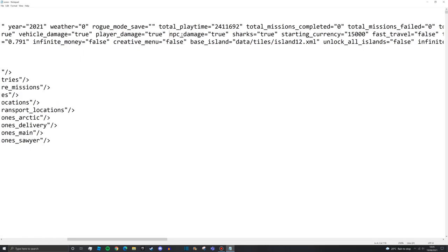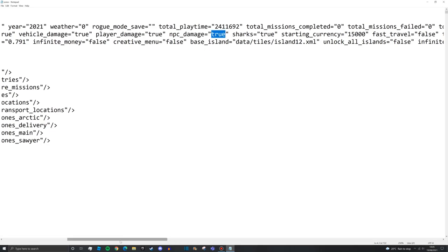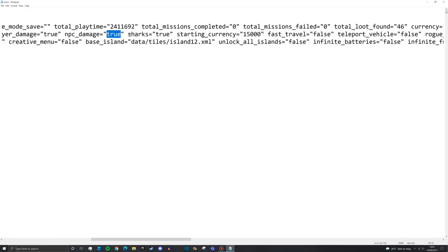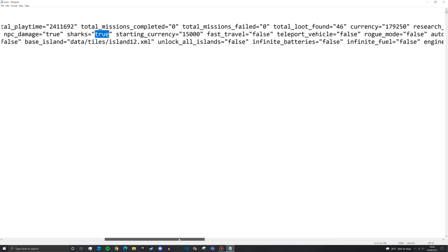NPC damage depends on your desired difficulty. I like my games hard so I have this set to true. If you want it easy, set it to false and NPCs will never die. Then we have sharks - if you swim in open deep water, sharks will come after you if you don't have a boat to swim towards.